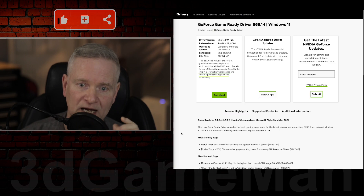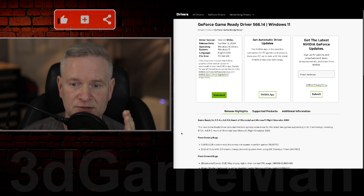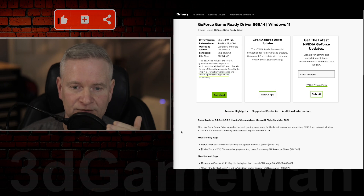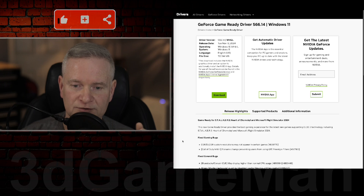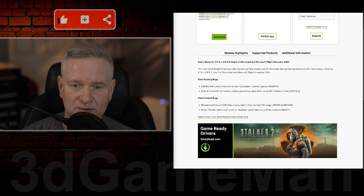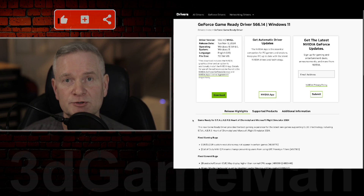The skinny on this driver is it is for Stalker 2 and Microsoft Flight Simulator 2024. There are other fixes in here — DSR, DLDSR, Call of Duty, BlueStacks, Corsair stuff as well, and something to do with a shader cache size set to disabled. There is tons and tons of information in here, and it would take too long to go through all of this personally, so I'll hand it over to AI.